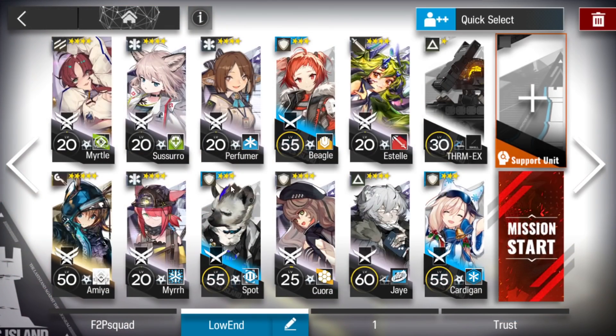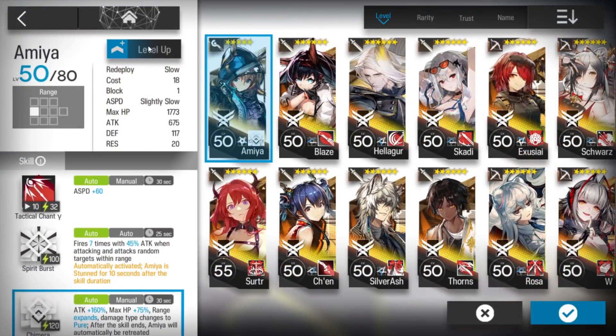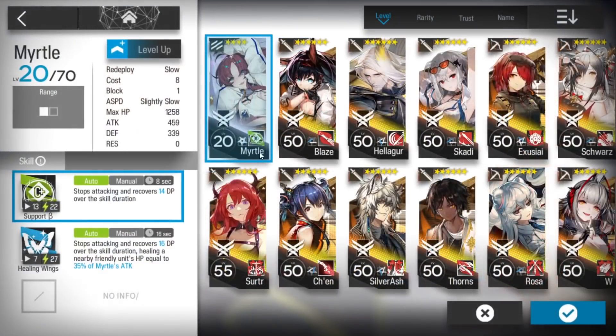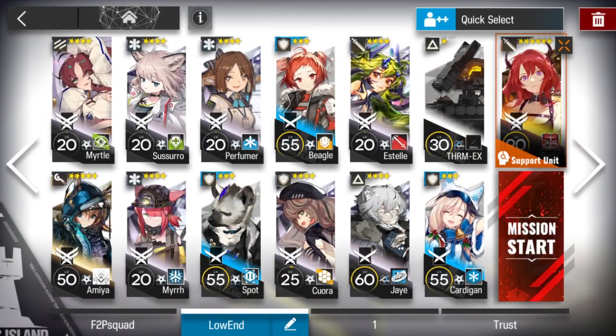Here is the squad we're going to use. We will bring a support unit, Surtr — bring one at the highest level possible. I will pick this level 90 one since most Surtr in the support pool are level 90. After that, you will need a Miya on third skill, and a Myrtol Vanguard. Then you'll need one AoE Medic and two of your best Burst Medics.